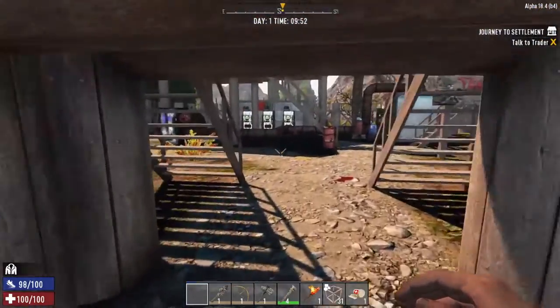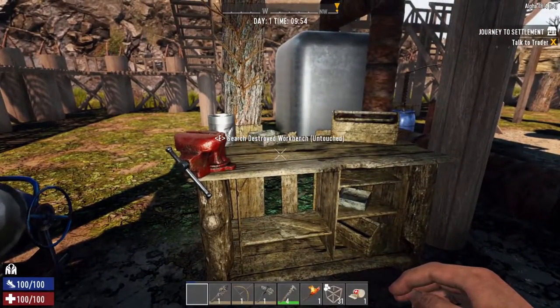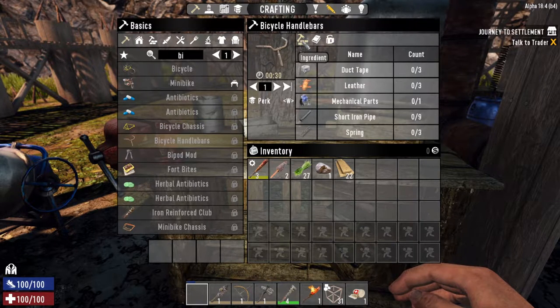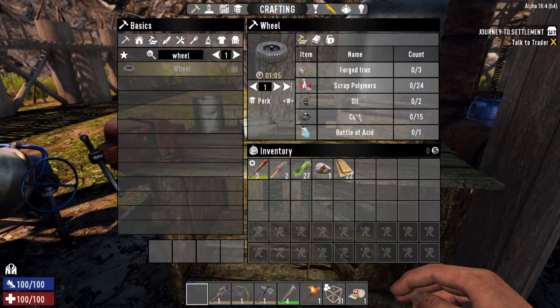To build a bicycle we need a workbench. This workbench is destroyed, so I'll show you shortly where you can find another one. Here's what you need to craft your bicycle: two wheels, your chassis, your handlebars, and a mechanical part. To build the chassis you need forged iron, mechanical parts, duct tape, leather, and springs. The handlebars take duct tape, leather, another mechanical part, nine short iron pipes, and three springs. To make the wheels you need forged iron, scrap polymers, oil, coal, and acid.